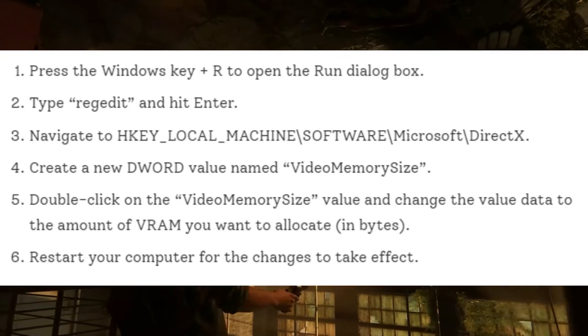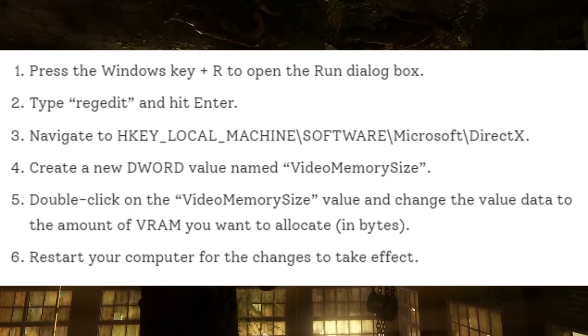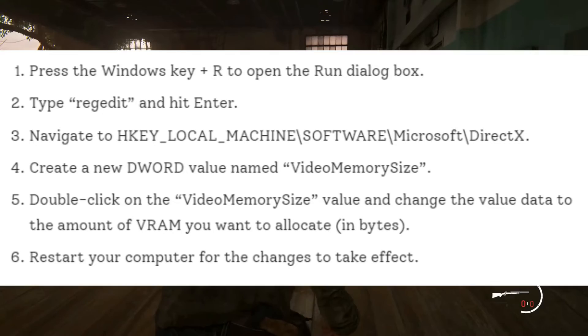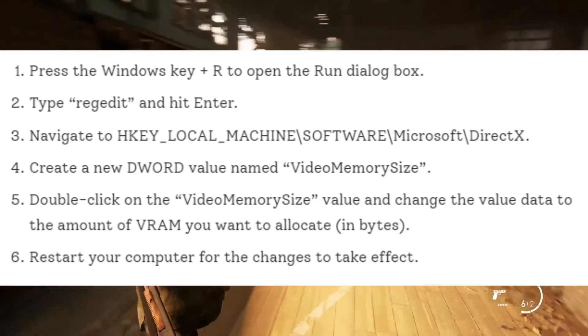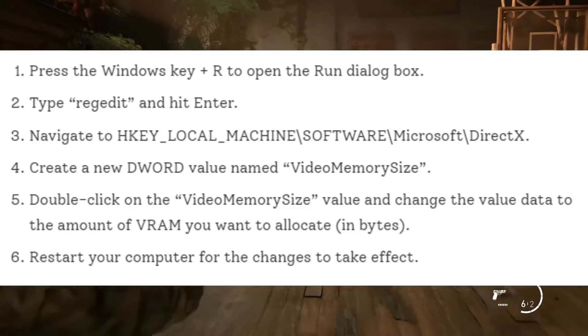Create a new DWORD value named Video Memory Size. Double-click on the Video Memory Size value and change the value data to the amount of VRAM you want to allocate, in bytes. Restart your computer for the changes to take effect.